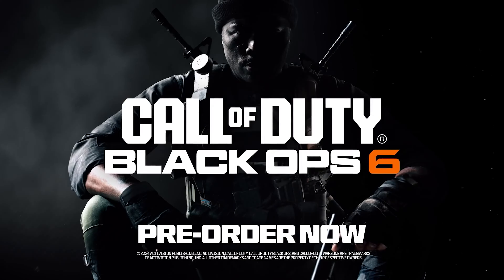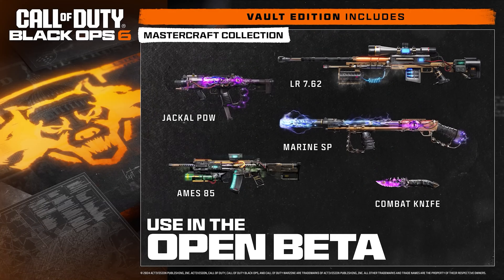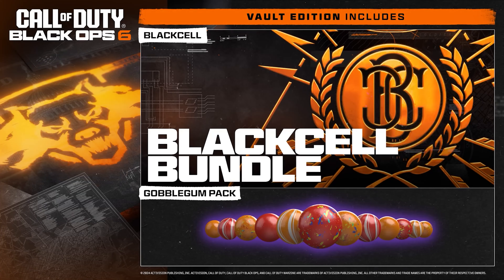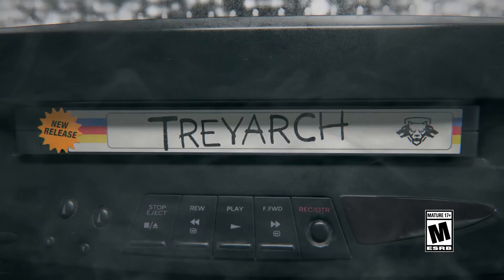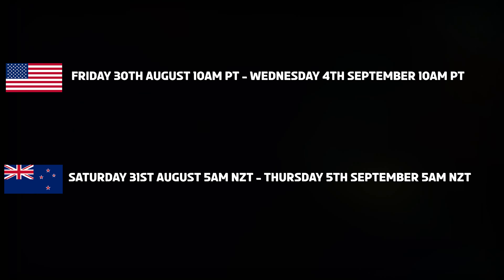Here we are, Black Ops 6 beta week. Let's discuss everything you need to know about the Black Ops 6 beta before it goes live later this week. The early access beta is going to go live this Friday at 10am PT through Wednesday 10am PT — that's for the US. For Kiwis in New Zealand, that's 5am Saturday through Thursday the 5th of September at 5am.